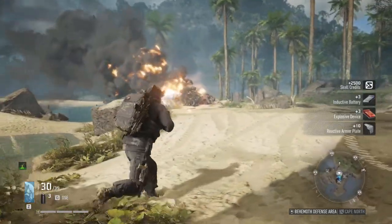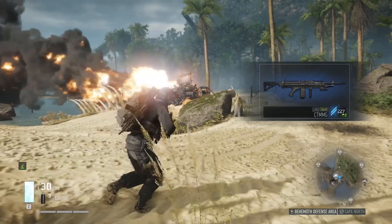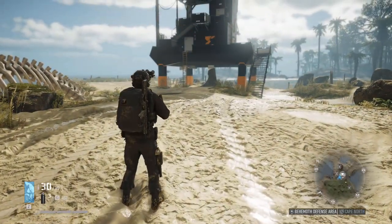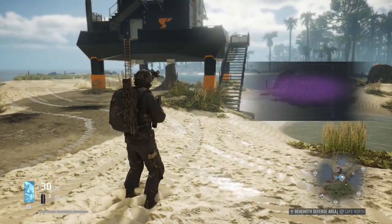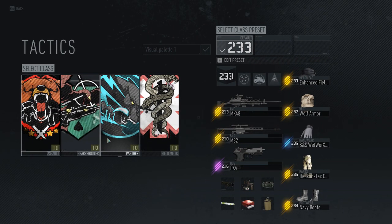What's up guys, Penguin Overlord here and welcome back to Ghost Recon Breakpoint. In today's video I'm going to show you how to kill a behemoth drone in solo gameplay. There are two main strategies I use when taking down a behemoth drone, and they're doable with three out of the four available classes: assault, sharpshooter, and panther.